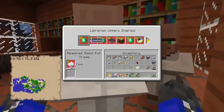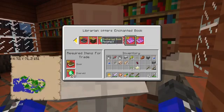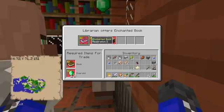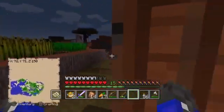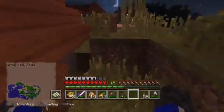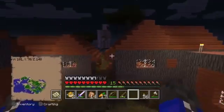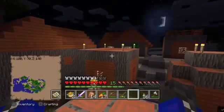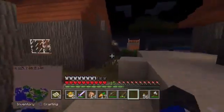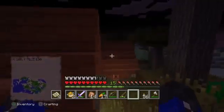Looks like the librarian wants to offer emeralds, and there are a few other steps that might be required. Some very good upgrades and enchanted books are definitely quite rare. It might also need a bottle of enchanting. There are iron golems here to protect the town — I just remembered how I built the iron golem, so it's going to be everyone's personal bodyguard for protection. Gonna have to go and get the big guy down.